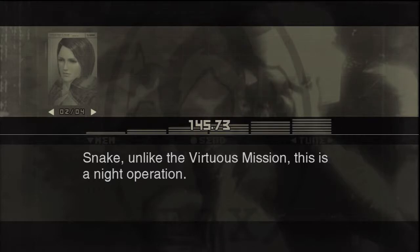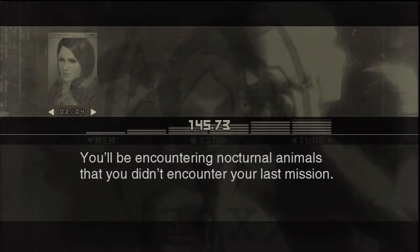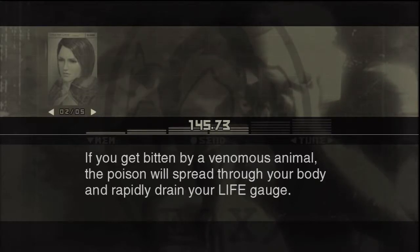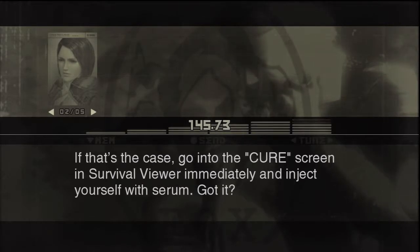Snake, unlike the Virtuous Mission, this is a night operation. You'll be encountering nocturnal animals that you didn't encounter on your last mission — some of them are venomous, like the king cobra, so be careful. If you get bitten by a venomous animal, the poison will spread through your body and rapidly drain your Life Gauge. If that's the case, go into the Cure screen in the Survival Viewer immediately and inject yourself with serum.